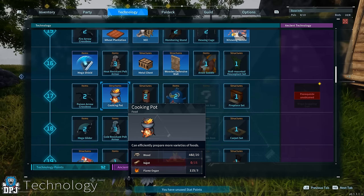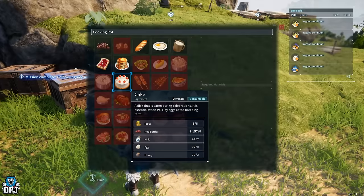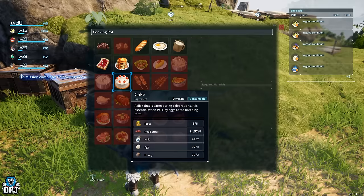To bake cakes you need the cooking pot, which requires wood, ingots, and flame organs that drop from fire-type pals. Upon crafting this cooking pot, you can see the ingredients needed for that cake: 5 flour, 8 red berries, 7 milk, 8 eggs, and 2 honey.